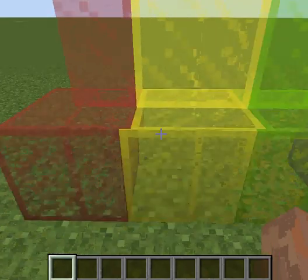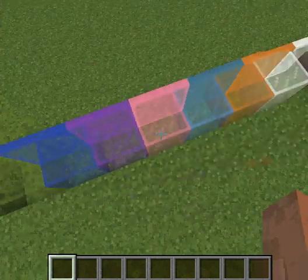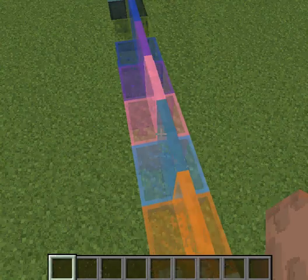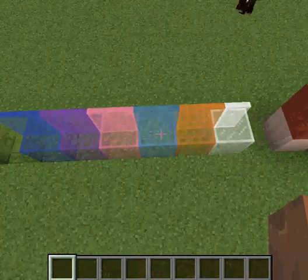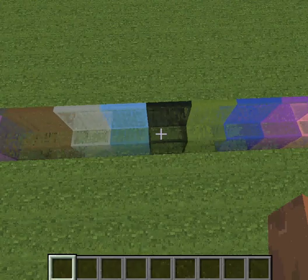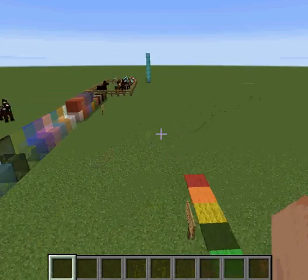This is the stained glass. I organized some of them in rainbow order. And this is the stained glass pane. We have the white, orange, blue, pink, purple, more blue, green, black. I'm not gonna go over all the colors — there are so many.